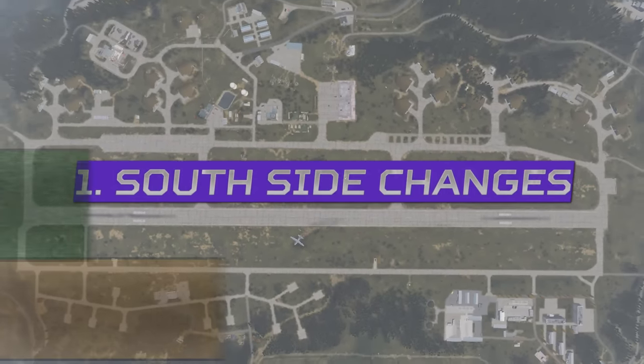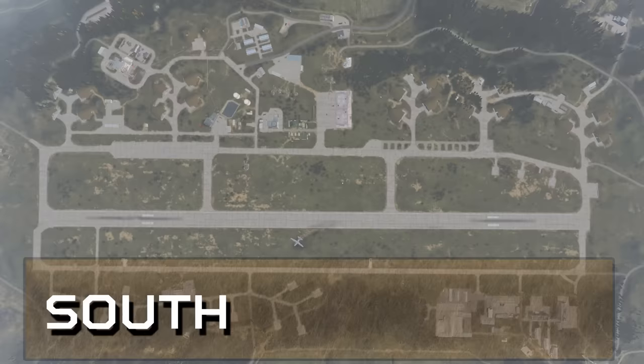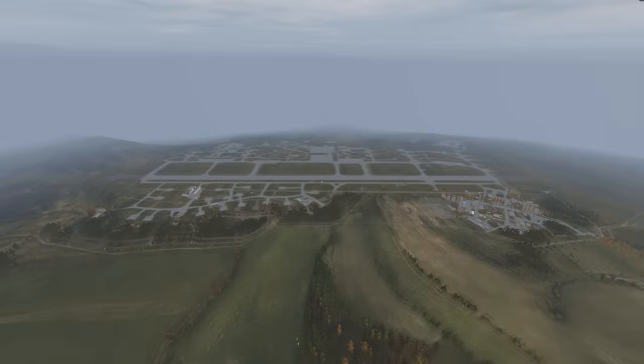Going over every single change at Northwest Airfield, we're going to start on the southwestern side of the airfield. Both areas here have been greatly downsized due to the taxiway being brought away from the runway. This part here has been stretched down, but so has the outer wall on the outside here, splitting these two areas with a forested area instead of a wall.